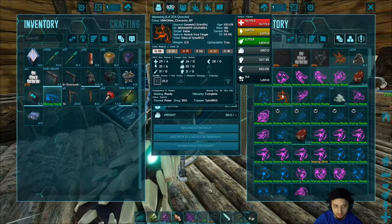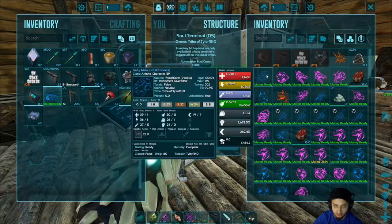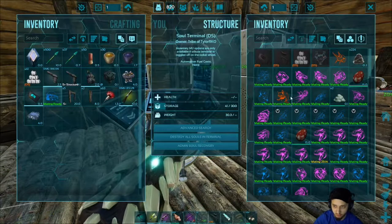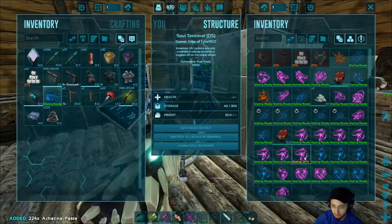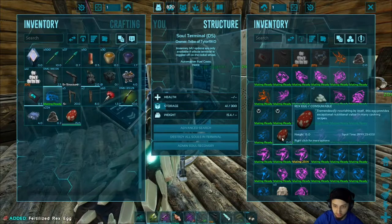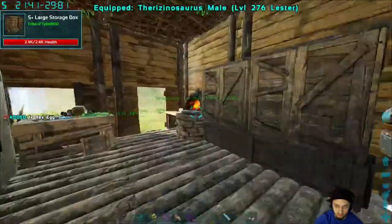I got about five sheep, a beaver, a maywing, and a procopodon — those are definitely very helpful. I thought the maywing would be a little quicker but he's a little bit slow. We also picked up a snail, which is nice for the cementing paste. They also produce eggs in here — oh, that's a fertilized one too, they're fertilized right away.